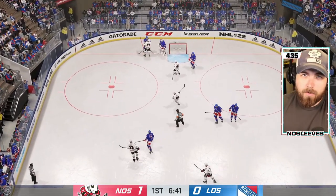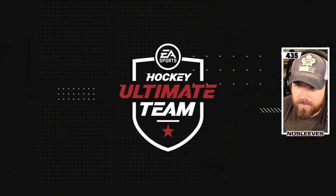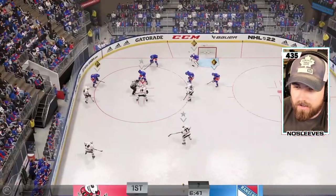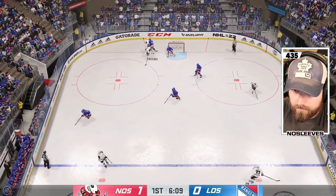That's a key feature of having someone who's six-foot-six — no matter how big the opponent is, unless they have Truculence, you're really not going to get bumped off the puck. You saw it there — I didn't lose the puck on the body contact. I lost it on the goalie rebound to Thornton — or no, that was Truba.